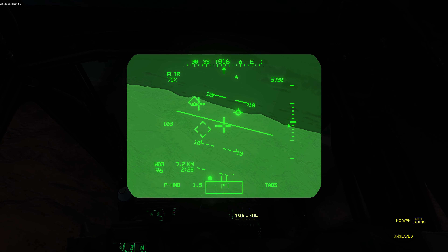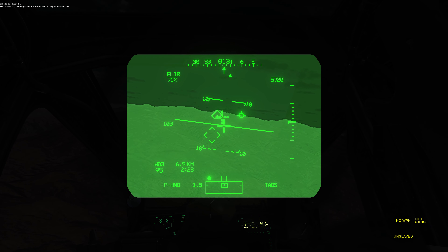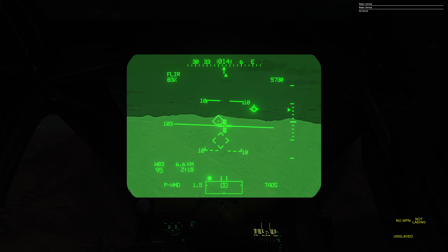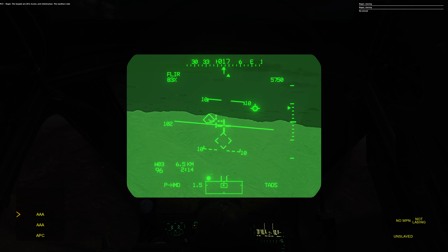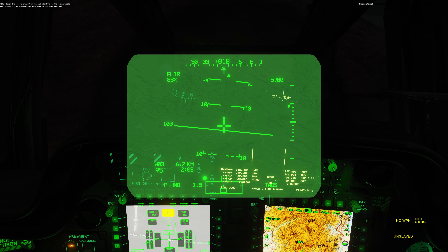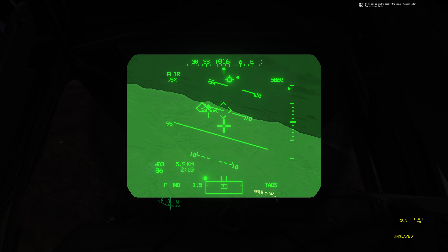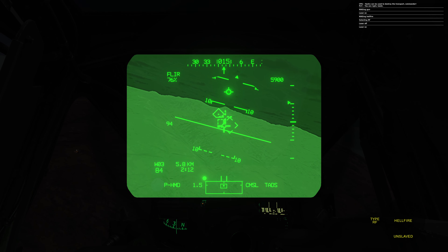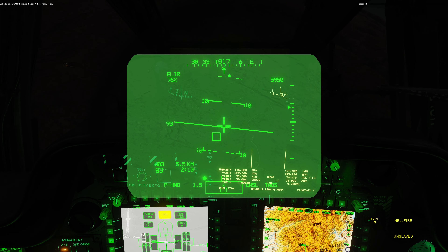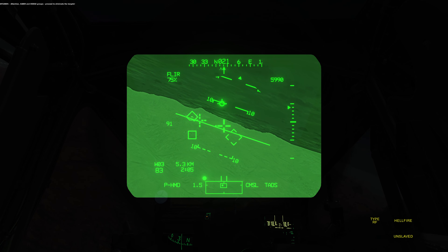Roger Dodge 4-1. 3-2, your targets are ACV trucks and infantry on the south side. Roger, the targets are ACVs, trucks and infantrymen on the southern side — target in sight. 3-2, the manpads are mine, and then I'll come and help you. I hope that can be used to destroy the transport, remember. Selach, blazers off. At center, groups 3-1 and 4-1 are ready to go. Attention, Saber and Dodge groups — proceed to eliminate the targets. This is Dodge group, proceeding.